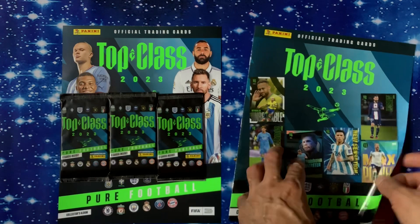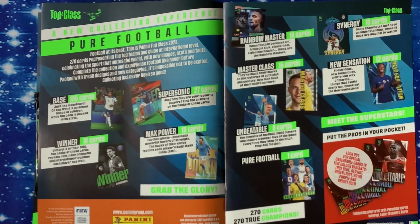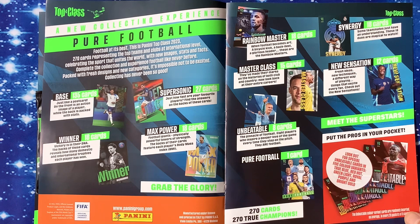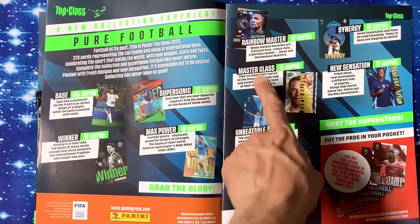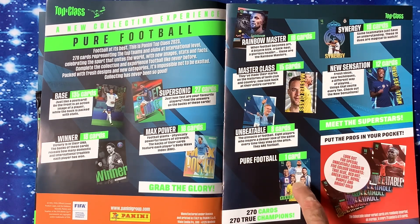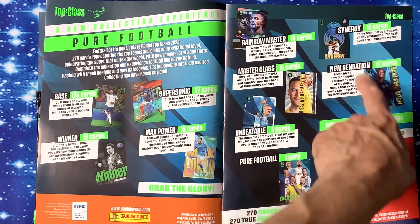Let's have a look in the little booklet — zoom in so you can get a good look. It says look out for the special Unbeatable cards with five color variants: True Blue, Red Hot, Green Light, Royal Purple, and Bright Gold. We've got Rainbow Master, Masterclass, Unbeatable — eight cards. It tells you how many cards there are: 15, 18, and one Pure Football card which is like the ultimate card. Synergy: 18. New Sensation listed as well.